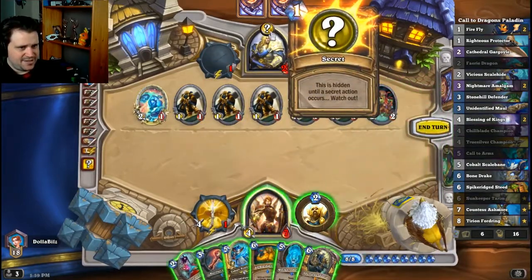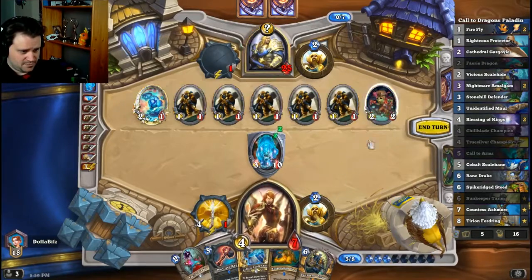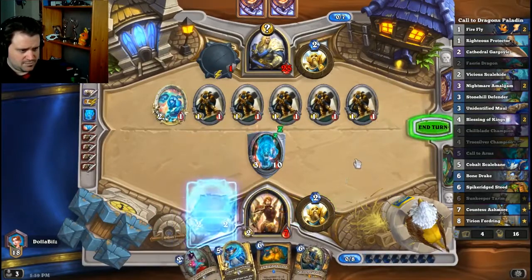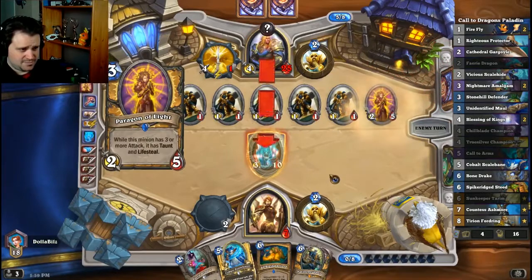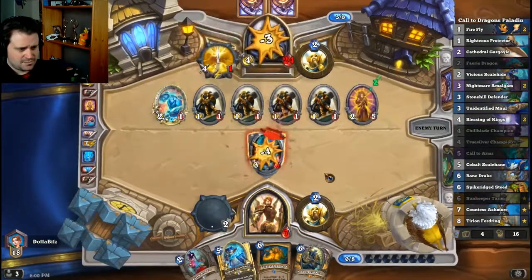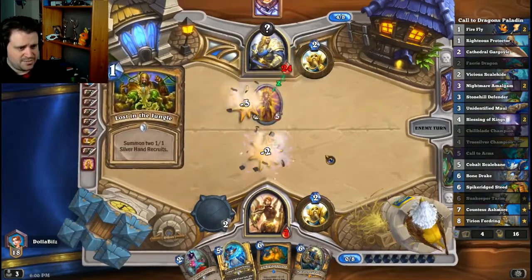What is this secret? If this secret is Repentance, we are in real trouble. It is not. If one of these cards is Owl, we are in real trouble. We killed his whole board!